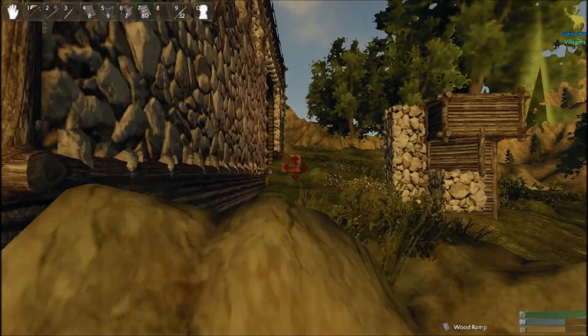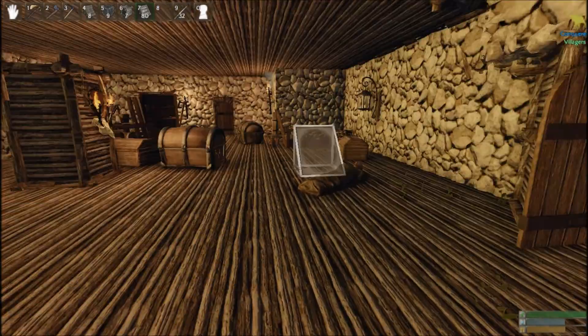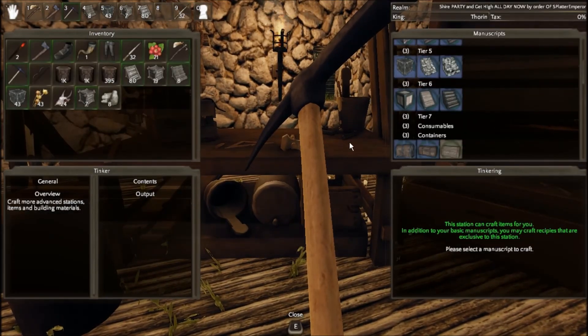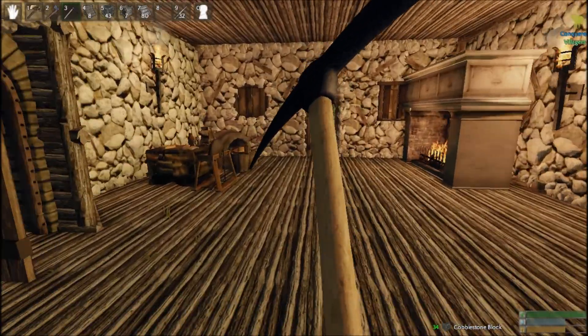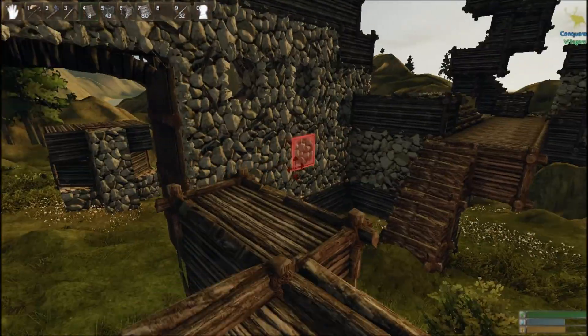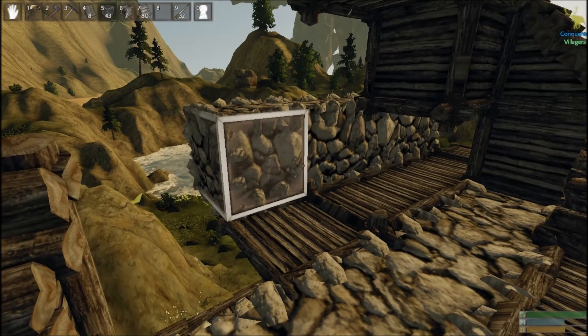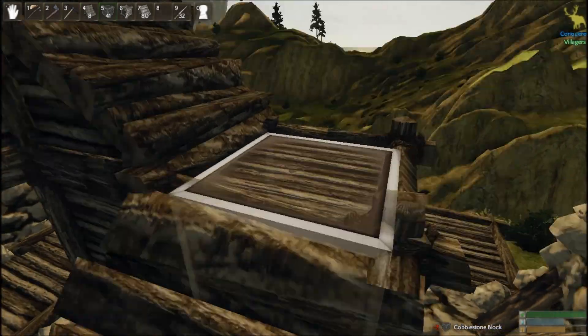Let's get up there and take all these cobblestone blocks that we were making, and let's try to finish our thing. We can put ballistas up on the top of that watchtower, so let's get more wooden blocks made. Let's get 70. The next thing should be that we close this place like this — just like this — and all the way up.